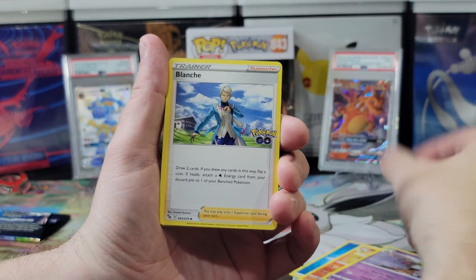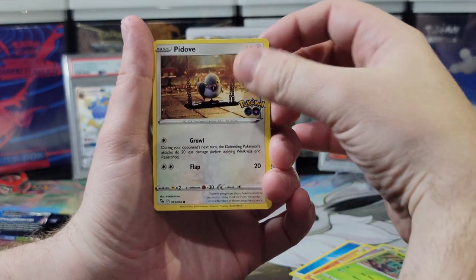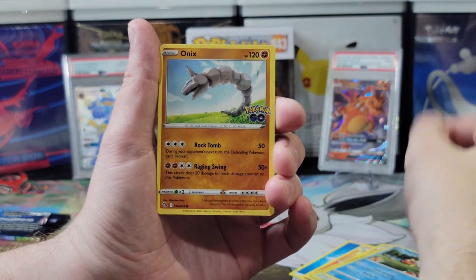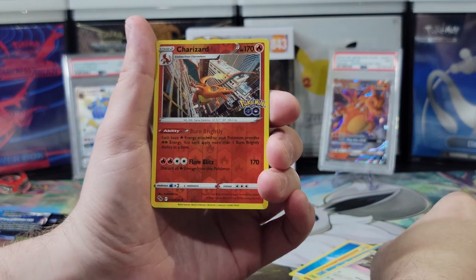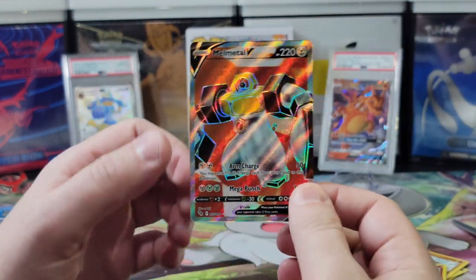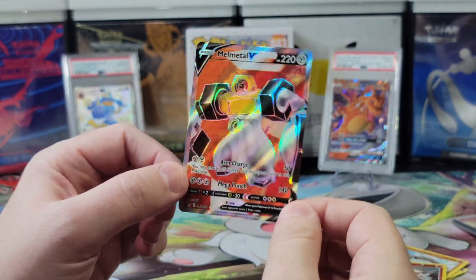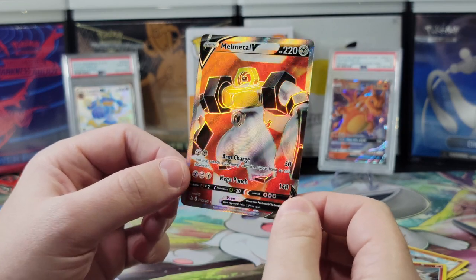Satu, Blanche, Bulbasaur, Magikarp — flip flip flop flop — Onyx, Eevee. A Charizard Reverse Holo. Very nice. One of the few full arts that we actually have, but I'm never gonna complain about a full art dupe. This is a very nice card. Let's leave this one up.